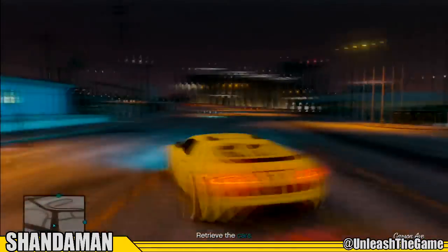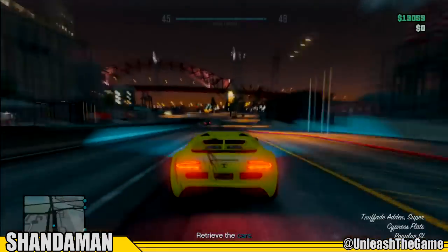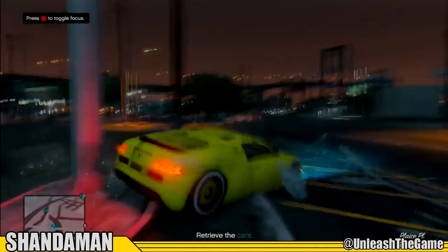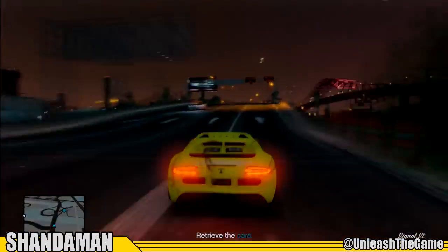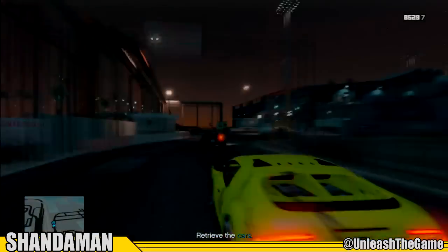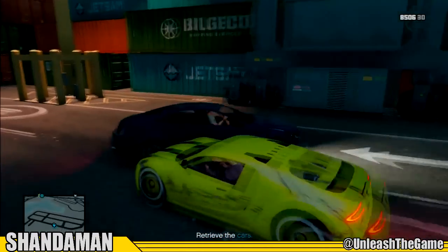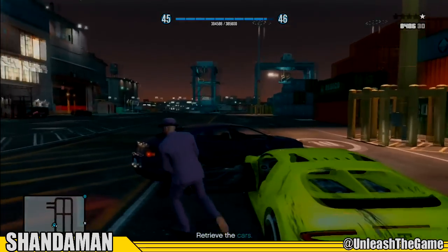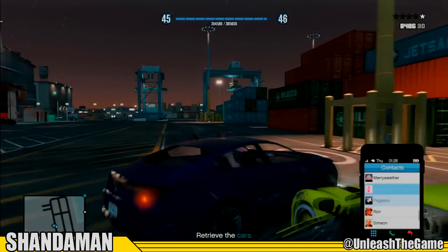You can do this solo as well. Make your way over to the blue dots on your mini map one at a time and grab the cars. You want to make sure you damage these cars as little as possible — however, some damage is going to happen because you are trying to kill the drivers. Here you can see I stopped this person, killed him, got out of my car, and hopped into that vehicle.